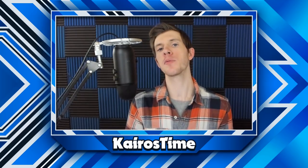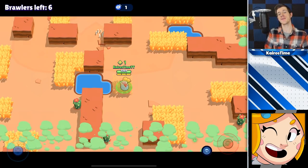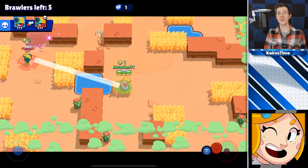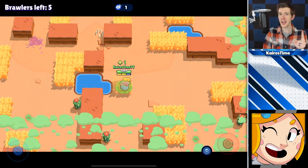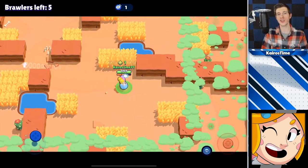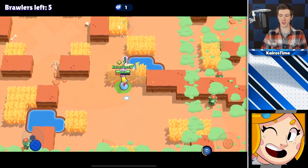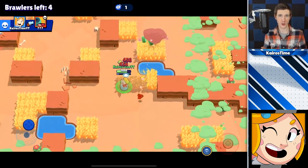Now let's talk about the epic brawlers. Because Piper has one of the slowest reload speeds in the game, it is very important to manually aim your shots and conserve at least one — but ideally two — of her ammo slots until those moments when you know you can actually take out an enemy brawler. Doing that and practicing aiming her shots similarly to Brock will do wonders for your Piper gameplay.